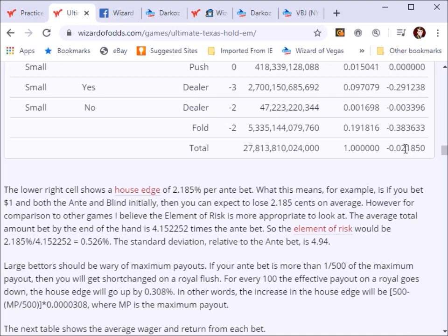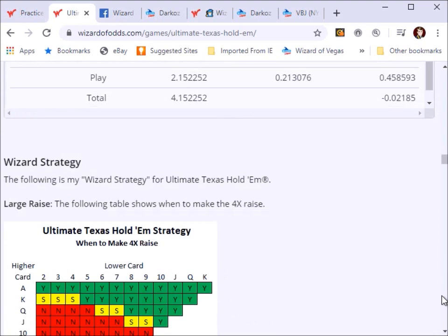I think calling the house edge 2.185% makes it sound like a worse bet than it really is, because of that blind bet and all the raising you do. By the end of the hand, the player will have bet 4.15 times the ante bet between all wagers. So dividing that expected loss by everything the player bets, with optimal strategy the player can expect to lose only about 0.526 of a percent. With the Wizard basic strategy it goes up a little bit to 0.58% — but that is outstanding, better than blackjack if the dealer hits a soft 17, and better than practically every other casino game except maybe craps and video poker.